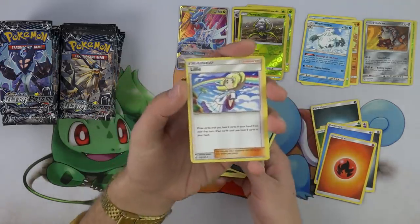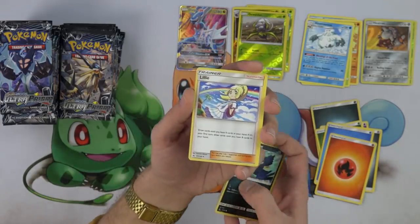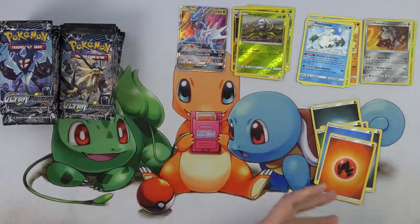Look at that new Lily art — whoa, what an upgrade! That's cool. I like that a lot better than the other one. It's kind of like those different N arts — the first one is always very stoic, like the original Juniper art and the original N art. But as you go through, you get more creative with the supporter artwork. I really like that Lily art.